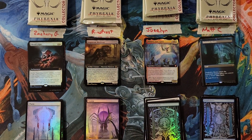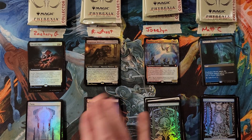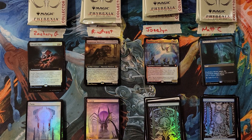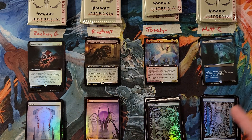All right, so after round one - we had a lot of mythics come out, that's the takeaway. Zachary at a 12, Rico at a 19, Jocelyn in the high at a 20, and Matt in the low at a nine.